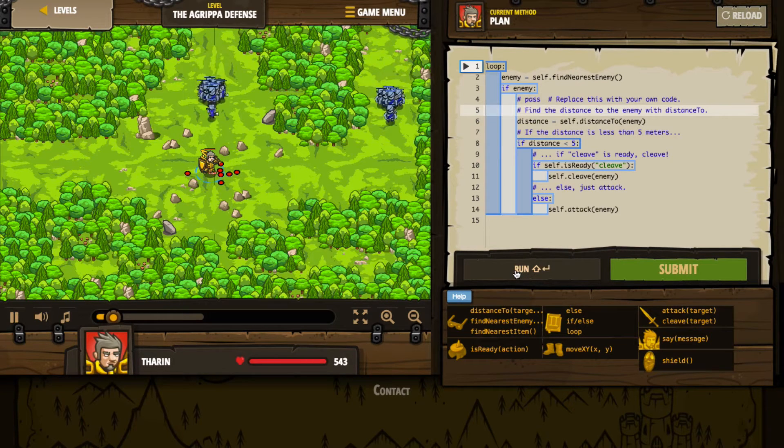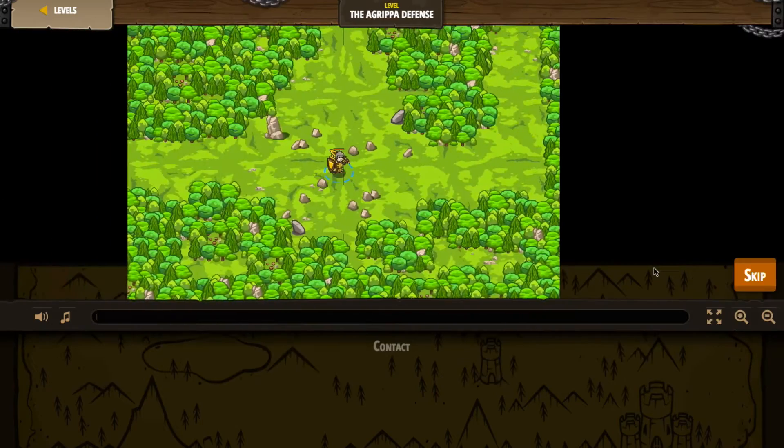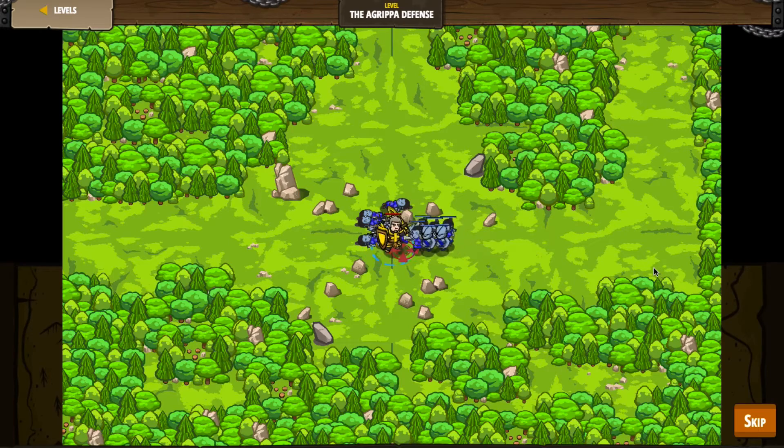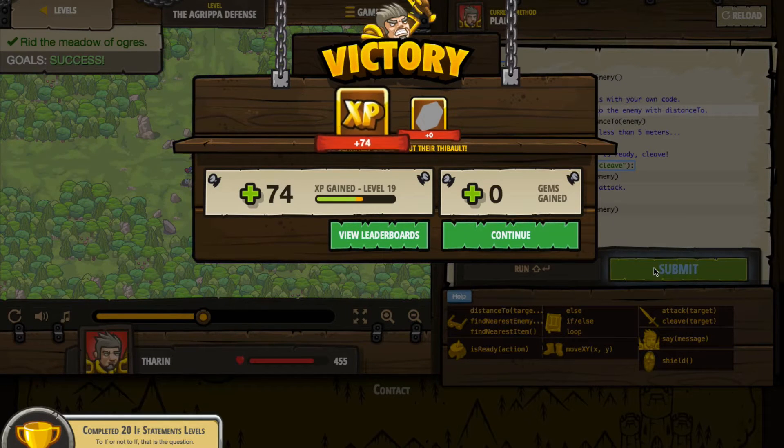So it's running so far — I haven't died. I did the cleave. Cleave isn't ready yet so he hasn't done it. I took quite a beating though. Here comes some more guys. Cleave is probably ready here — it is. Another group is probably going to come up pretty soon, but it looks like I'm good. Let's go ahead and press submit and we'll see that replay. Cleave is ready on the outset; this time it's not ready so I take a little bit of a beating and attack one by one. Then the next group comes in and my cleave attack is ready. It's pretty similar to what we've seen before, so let's continue and see what faces us next.